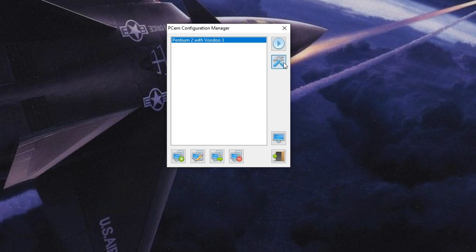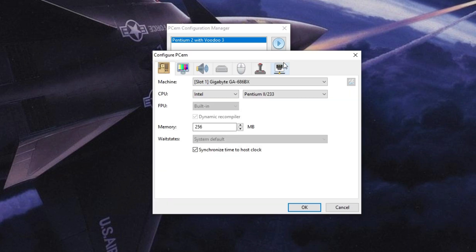So you are back? I hope you set up everything correctly. Note that I selected a slower CPU — Pentium 2 clocked at 233 MHz instead of 300 MHz, because my PC couldn't handle emulating a 300 MHz CPU, which was evident by the sound skipping during gameplay.